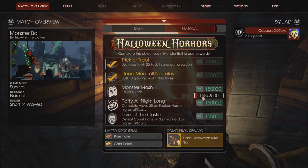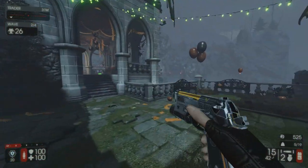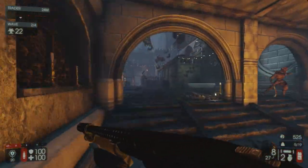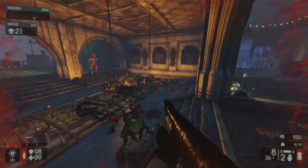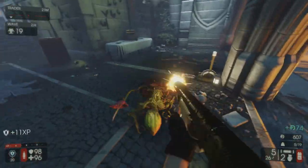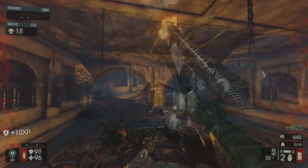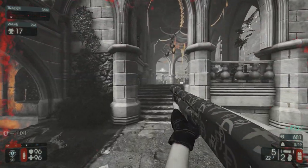Otherwise you will not get points added to the Monster Mash, where you have to kill 2,500 Zeds. Another thing to note is that there's a door to the left that costs 10,000 Dosh to open. This opens up the Alchemy Lab — mainly it opens up the upper area of this trap, and right above the fire area is more fire. For Endless, I would recommend the area right outside that door, as there aren't many places for Zeds to come in and you have the Fire Trap to help you out. Another area I'd recommend for Endless is the area around the fountain — it's a nice open space to use with friends.